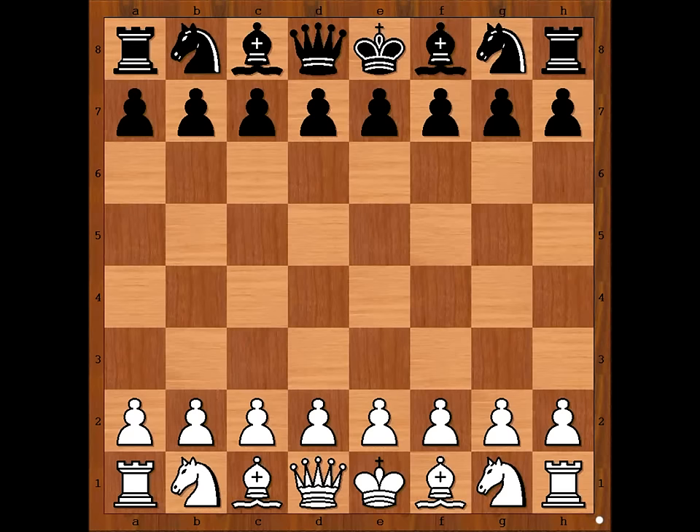Mikhail Tal had white pieces and he started with E4. Lissitzin played C5 — Sicilian defense.